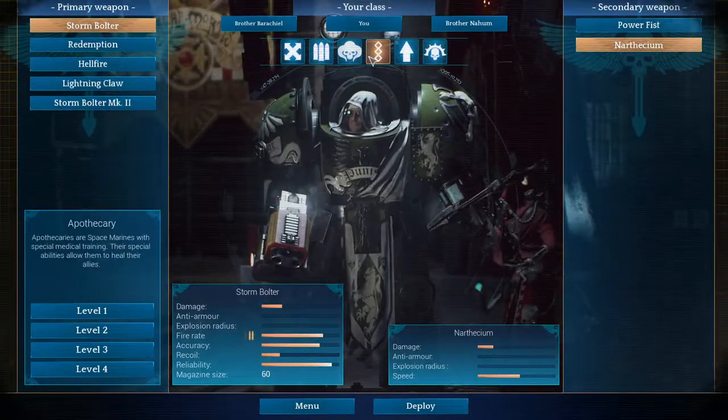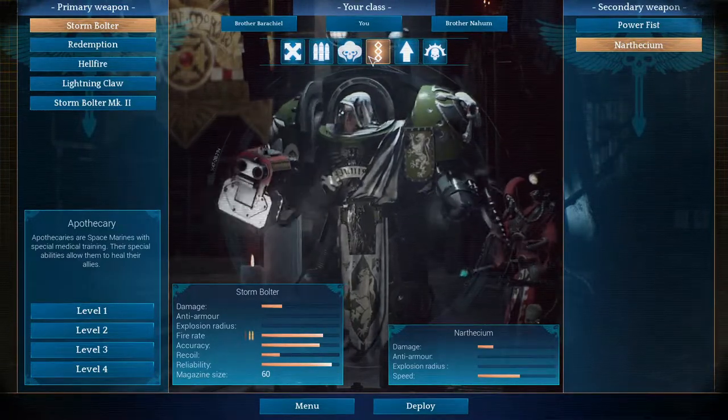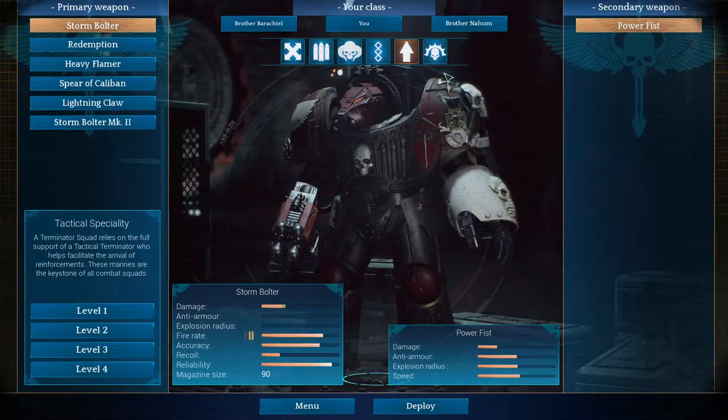Then you have the Apothecary, which is basically the Medic — it allows you to heal and deploy an AoE, but they cannot rest. You can play these other classes, but I do recommend if you're starting out, stick with those first two classes.